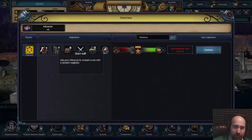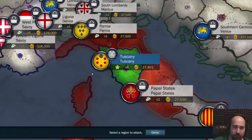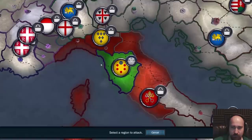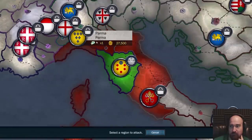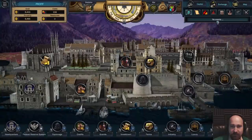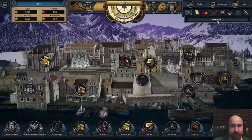Use your influence to unleash a war with a random neighbor. That sounds good. Select a region to attack. We should probably attack people. Do you really want to attack the region Parma, which belongs to the country Parma? Price of 10,000. No, I don't actually - I don't have 10,000. Sorry. Next turn.